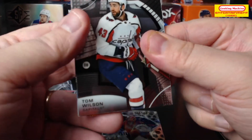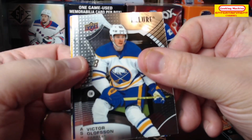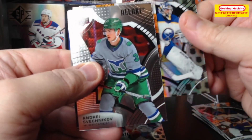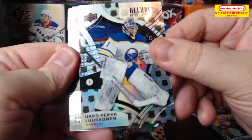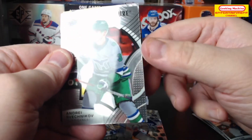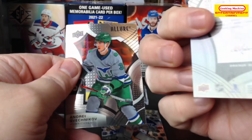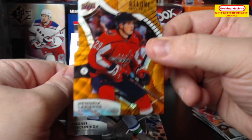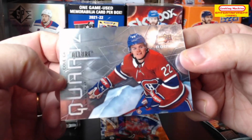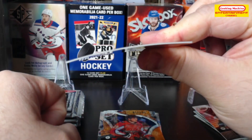Next we have a Tom Wilson Allure base card, Victor Olofsson, Andre — and it looks like I'm getting more hits this time — a Juuso Pekka Luki Man rookie shield. So I think what I'm getting here is a rookie shield per pack, which you only get in the blaster boxes. Next we have a Hendrix LaPierre die-cut Allure rookie, which I guess is called an orange slice, and finally a Quartz Cole Caulfield — so that is a personal PC hit, which is always nice.